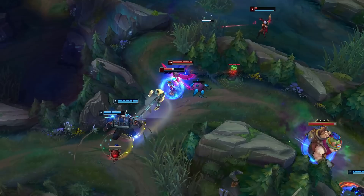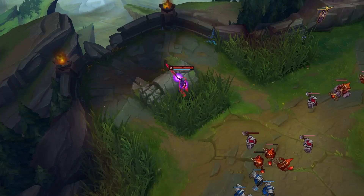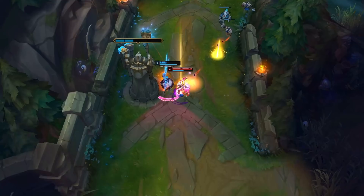Her first hard matchup is against Gangplank. These principles also apply to champions like Jace, Lucian, and Teemo, who are all hard matchups for Fiora. Gangplank is very strong with poke, which is one of Fiora's weaknesses. His Q is on a low cooldown and his Sheen power spike is much stronger than two long swords on Fiora.